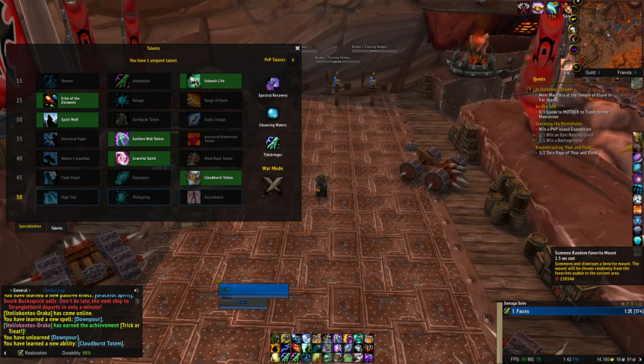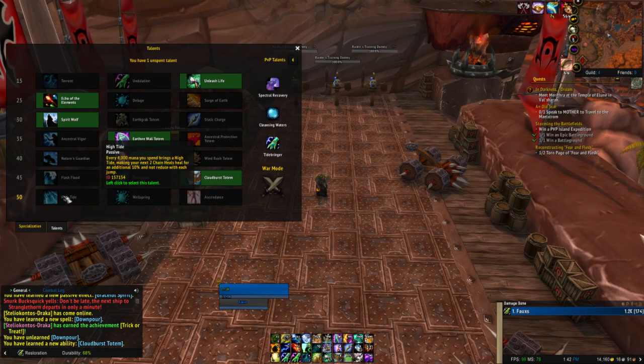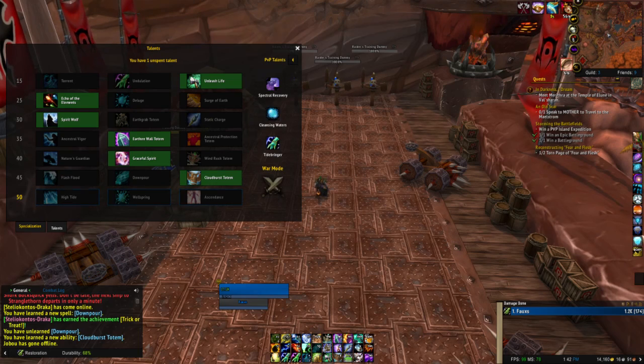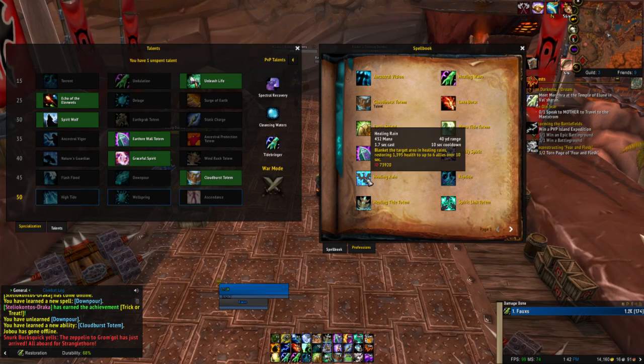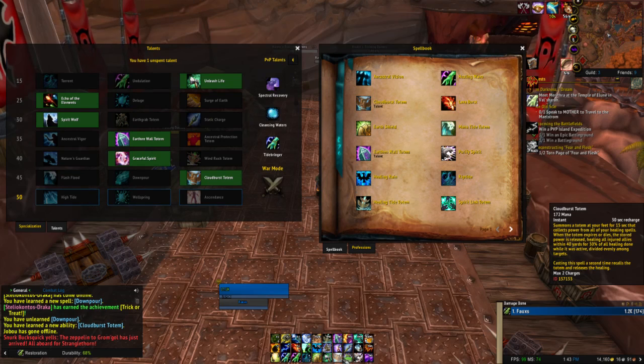Last but not least — High Tide is the most flexible in this row, allowing you to bank powerful Chain Heal casts. It performs well in most situations. Every 4,000 mana spent triggers High Tide, making your next two Chain Heals heal for the full amount without reduction with each jump — that's really nice, and yeah, that's what I was using. Wellspring allows for widespread healing but Restoration often struggles with its limitation. Between Healing Rain, Chain Heal, and now Cloudburst Totem replacing Healing Stream Totem, I feel like we've got a lot of AoE healing.